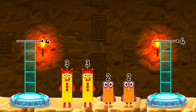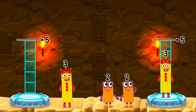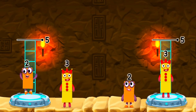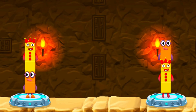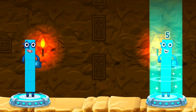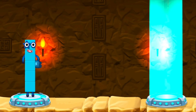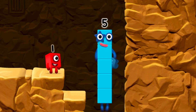Share the number blocks evenly to make two groups of five. Three. Two. Three. Two. You cracked it! Two plus three equals five. Three plus two equals five. Five equals five. Five! High five! Yes, you got it. Five.